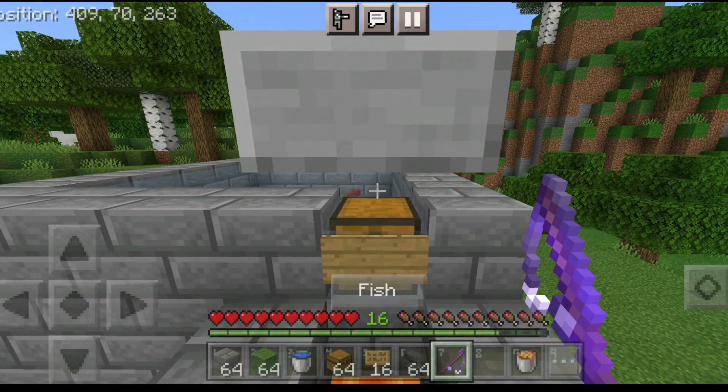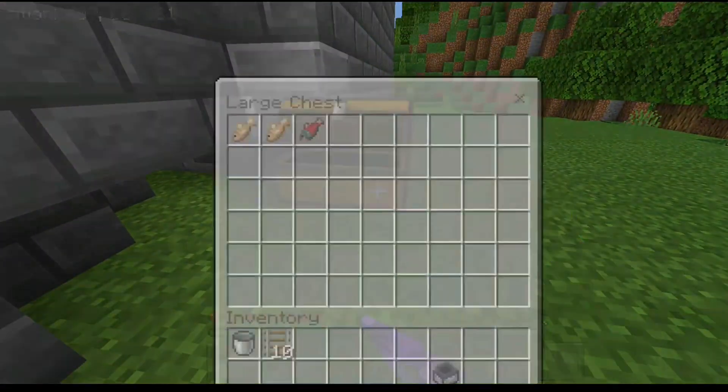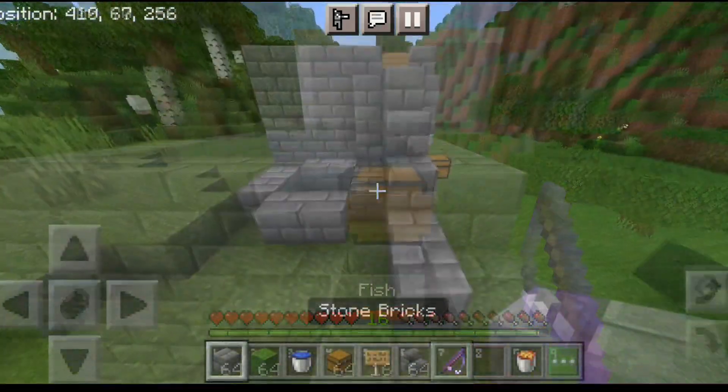You can also put an auto clicker set to a 10 or 12 second timer to make this a fully AFK automatic fish farm. As you can see, the fish automatically gets sent to the bottom chest and the rod is not getting damaged at all. I've caught two fishes — your farm is working!